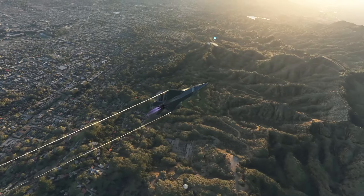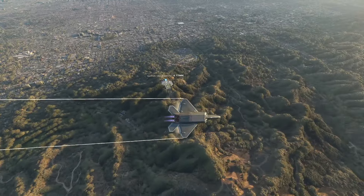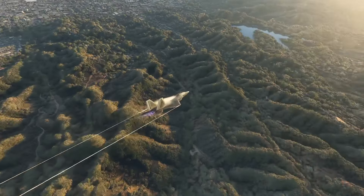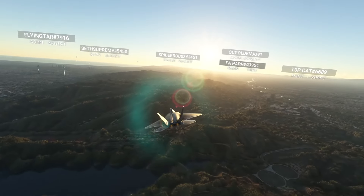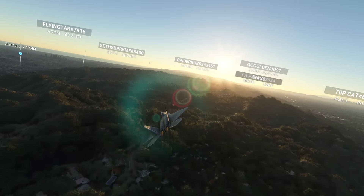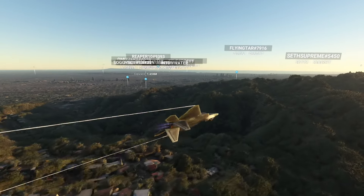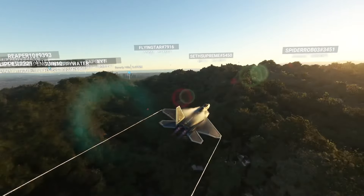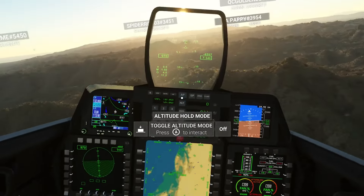Raptor 4-2-0 heavy, contact Los Angeles Center on 1-3-2 decimal 8-5. Good day. 1-3-2 decimal 8-5, Raptor 4-2-0 heavy. Good bye. Los Angeles Center, Raptor 4-2-0 heavy, 2,100 feet. Raptor 4-2-0 heavy, Los Angeles Center on 7-2-9 decimal 9 radar contact. Continue.